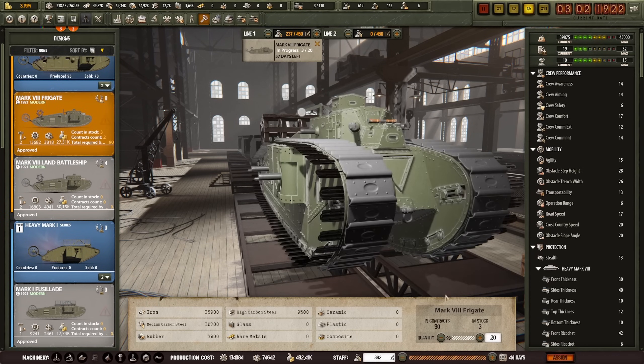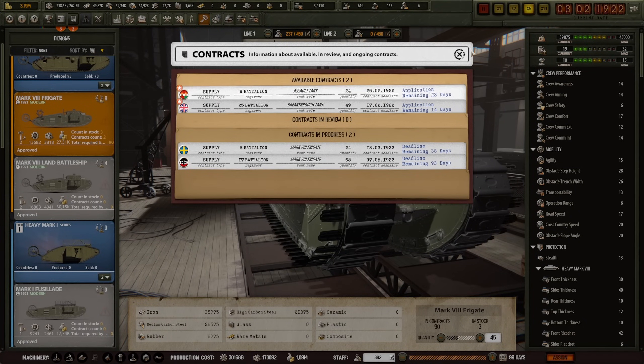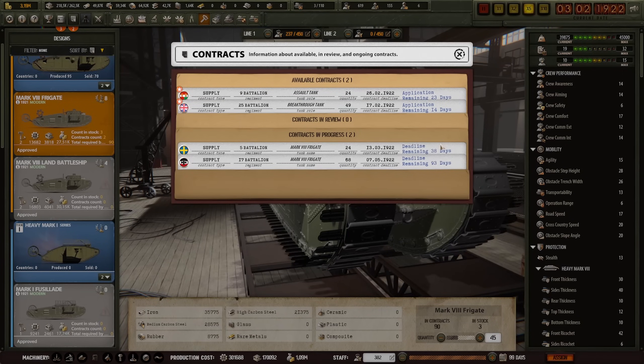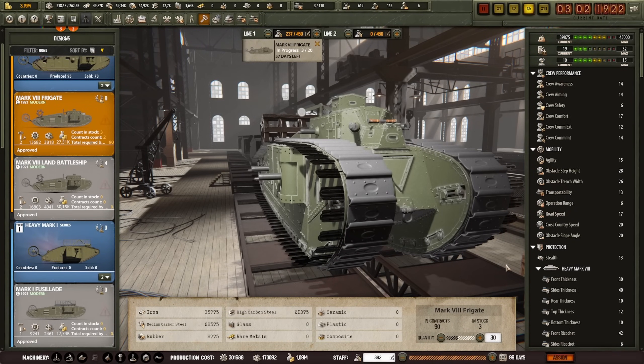So gentlemen, you're not going to be going on any vacations anytime soon — we're going to be building a lot of tanks. Unfortunately, I don't have the manpower for that, because in 99 days the Germans are going to be fairly annoyed. Maybe I set that deadline a little too close. There's 90 in contracts, but that's also counting the one I've already completed. Let's go to 30 days — I can up the amount of people here. That's 30 days for 20 tanks. I'm going to have to crank out as many as possible, but that means I don't have enough staff for this line — it can take 149 days, which is way too long.